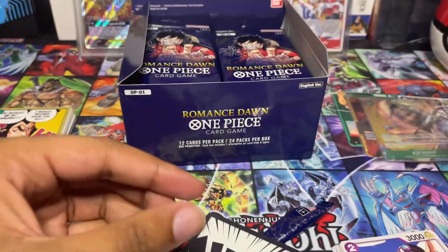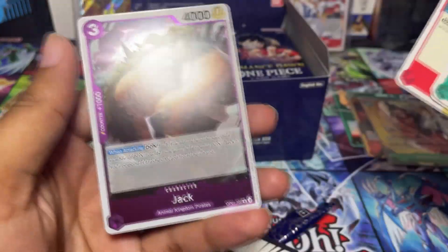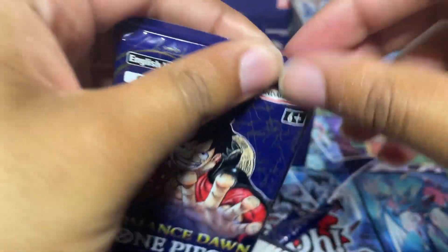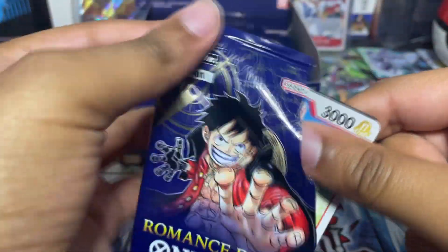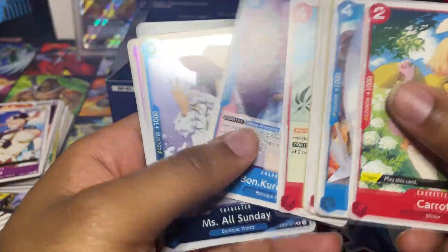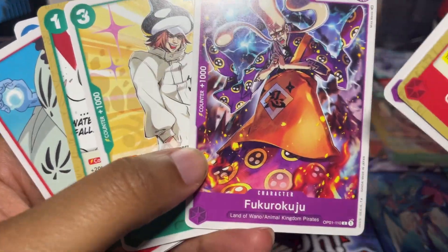We have Jack as well — we were missing Jack for the complete set, so that's pretty good. This pack seems a little better than usual. There have also been cases where people pull multiple secret rares. We have a black and red already.